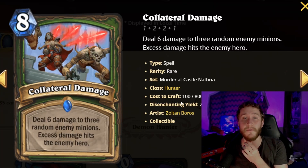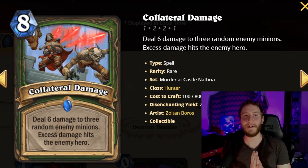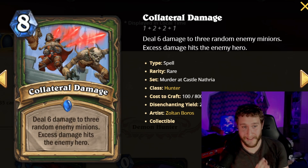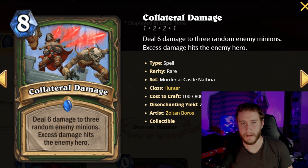We're going to start with Collateral Damage. This is an eight-mana spell — only a rare — that deals six damage to three enemy minions, and excess damage hits the enemy hero. You know that four-mana card that deals six damage with excess damage to the hero? Just imagine getting three of them. That's what this card is: three Piercing Shots for the price of two, basically.